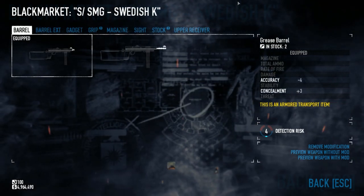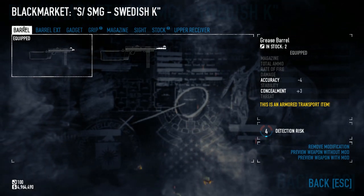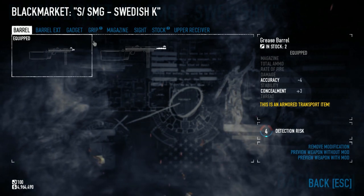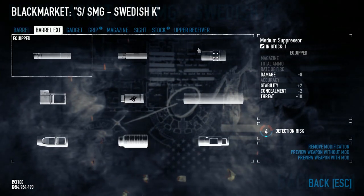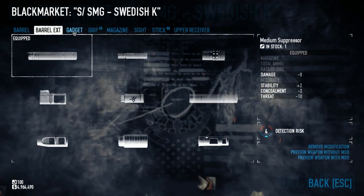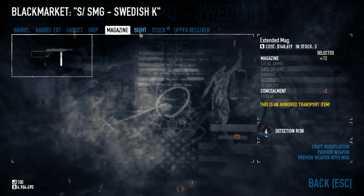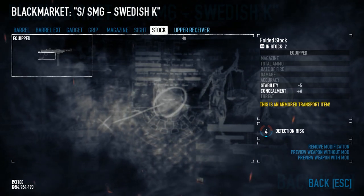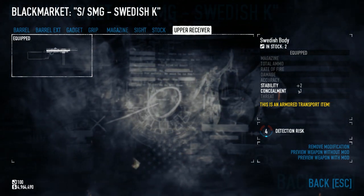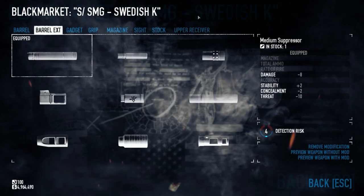If you want a silenced secondary that could still be useful in a shootout but you're going for concealment, we can take the Swedish K. This is the most concealable weapon in the game, although we did take off a little concealment for the extension. We have the Grease Barrel, which decreases accuracy but gives more concealment. We're going Medium Suppressor on it to add some stability. For Gadgets, we have none. For Grip, we have the Ergo Grip. No Extended Magazine as it increases concealment too much, though you could get away with it on a Ghost Build. No Sight. For Stock we have the Folded Stock, which increases concealment by a lot. For Upper Receiver we have the Swedish Body - it does hurt concealment slightly but it adds stability, which the gun very much needs. The Professional skill will give you a lot of stability with this.